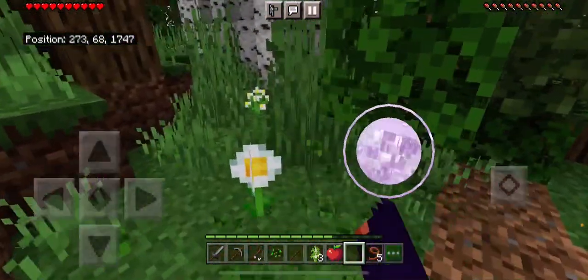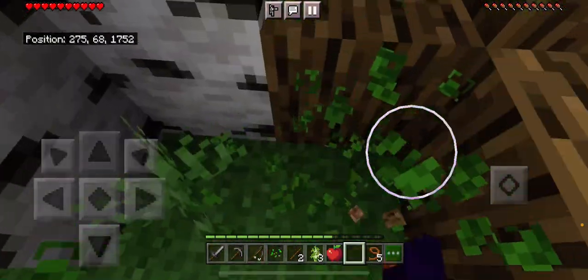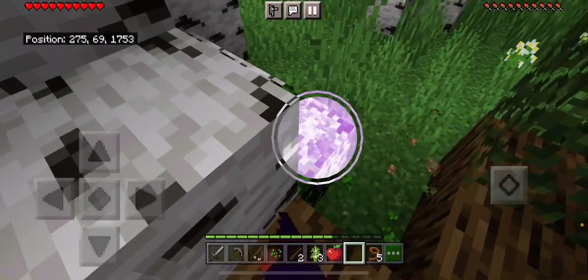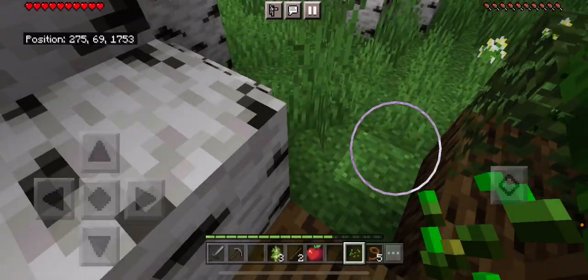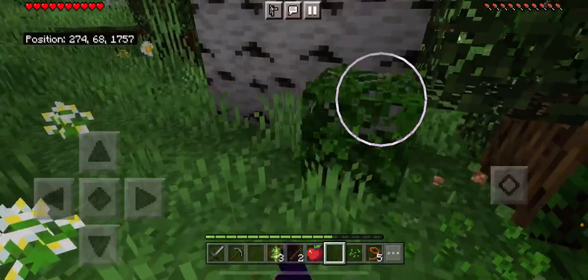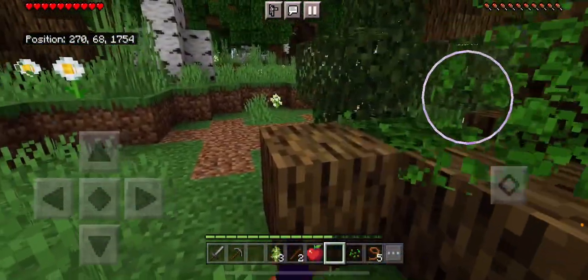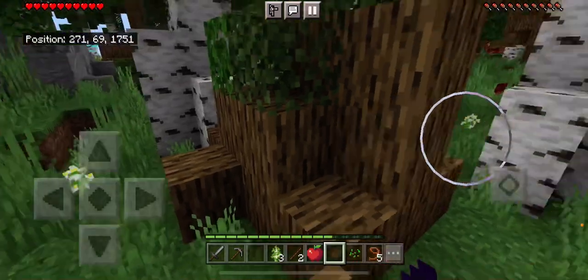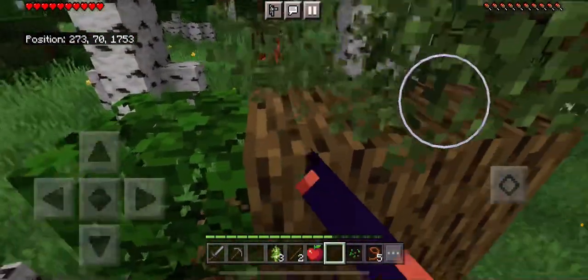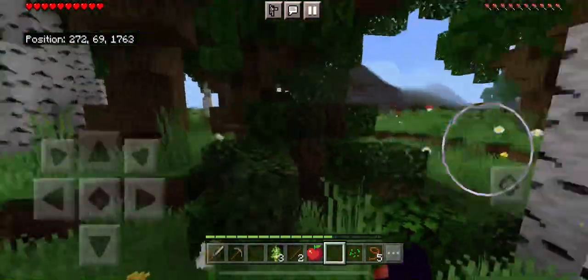We could also just get rid of the leaves around these wood bunches in general, which would make it easier for us to see them too. Come on, give us apples — we would like some apples please. I would like to feed my little dragon. Only one apple so far. Some of these dragons have food that is easy to get, others don't.